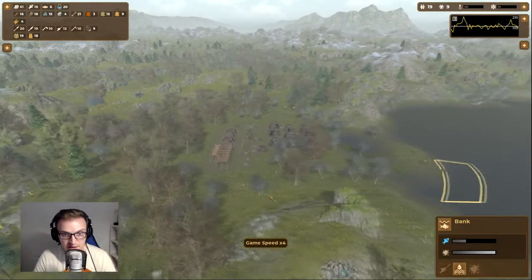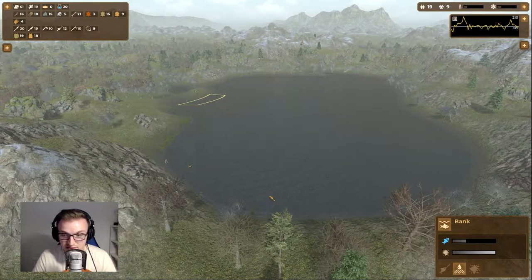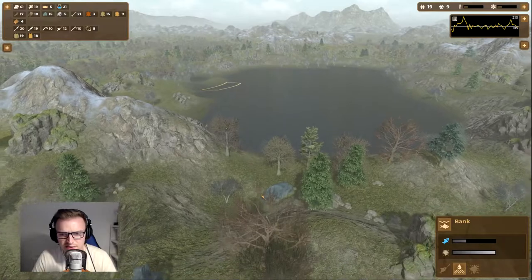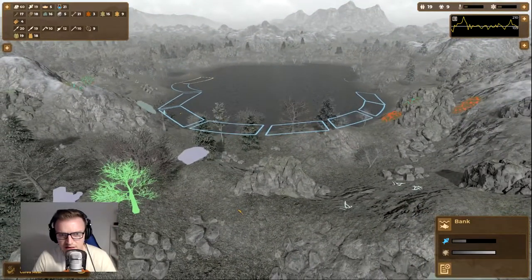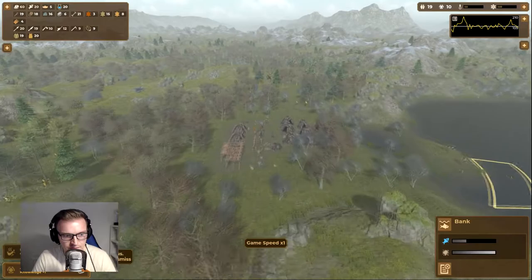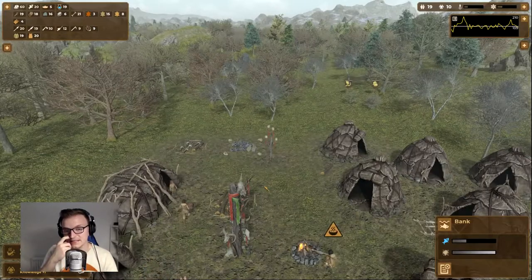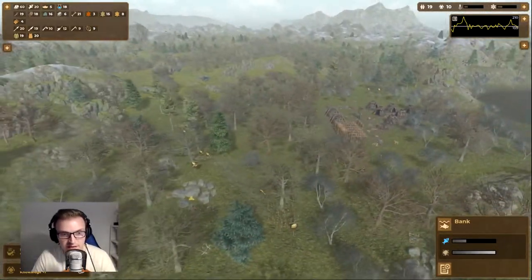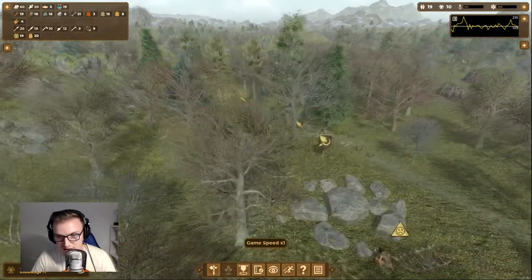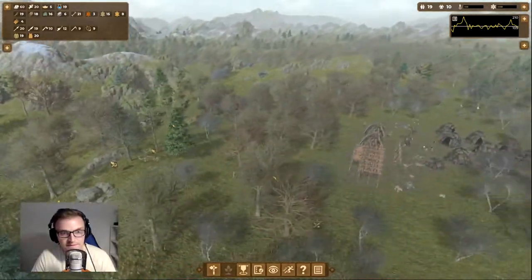I'm thinking of grabbing a few people to take the hyenas down. I'm going to edit the work area and move fishing back over here, keep just one person on it. Now we're going to have a little army go out and deal with those hyenas — they are just aggressive and will attack. Bears don't attack though, you can just walk past them. Stone is coming in now nicely — the sleds are really good for bringing stuff in quicker.